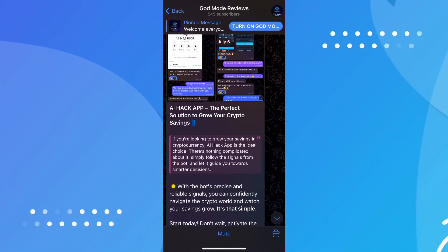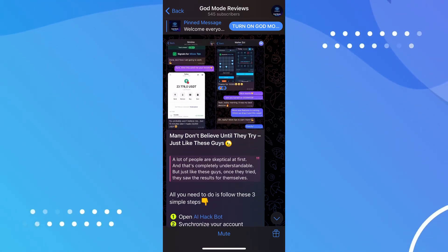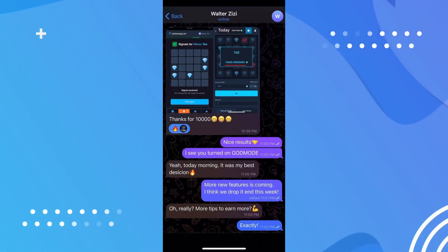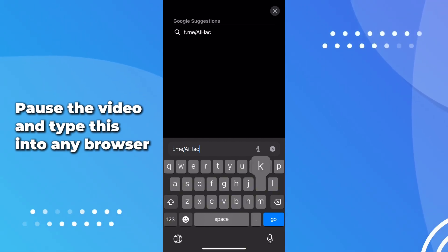I came across a review channel talking about a certain app — it caught my attention, so I decided to check it out and see how it actually works. These days a lot of people are looking for ways to get free crypto, and I'm still testing different methods. Sometimes you find something that actually works, and yeah, there's a promo code involved, so I'll be testing that as part of the process too.